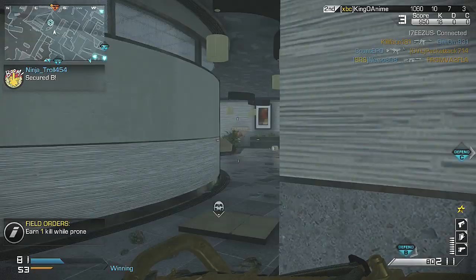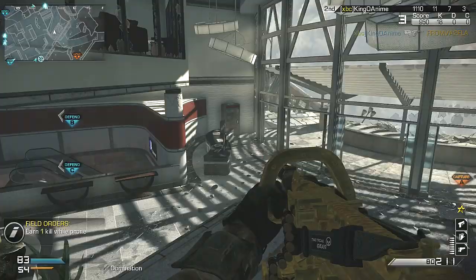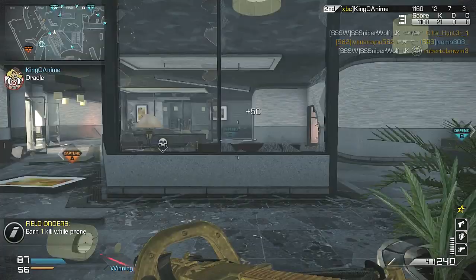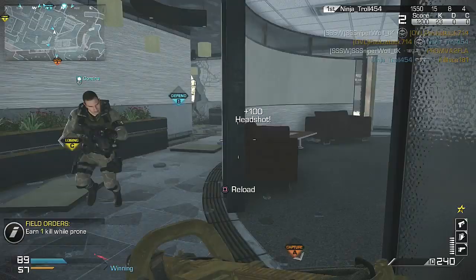Then I earn quick draw for faster aiming. Of course you can always switch and choose to start with quick draw and earn stalker later. The bonus I get is lightweight for faster movement, because again you move really slow with a chainsaw. Dead silence and amplify because I like being silent and hearing the enemies easier — it definitely helps with getting chems. I get blind eye as my last perk because it's not worth losing your chem strike to a sentry, trinity rocket, or chopper that the enemy gets from a field order care package.